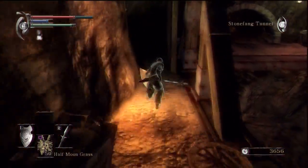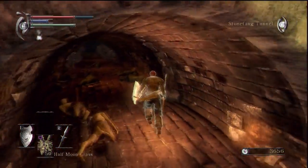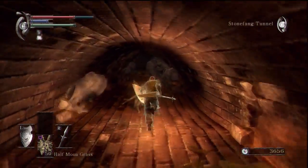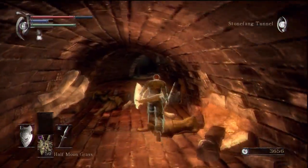Down, down, down to get to the very bottom, and it'll actually lead you right to the boss. But there are other things to be shown on this level — it's not just the Flame Lurker. There are other things, so let's do them.